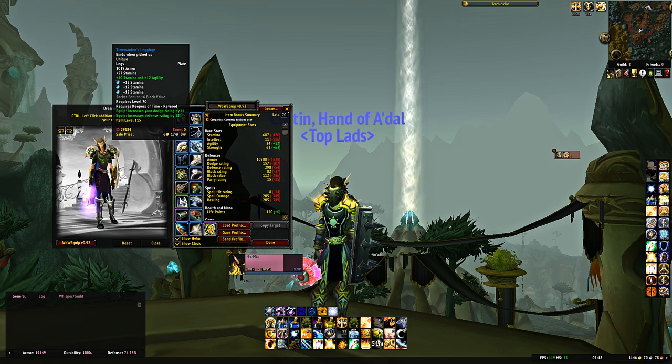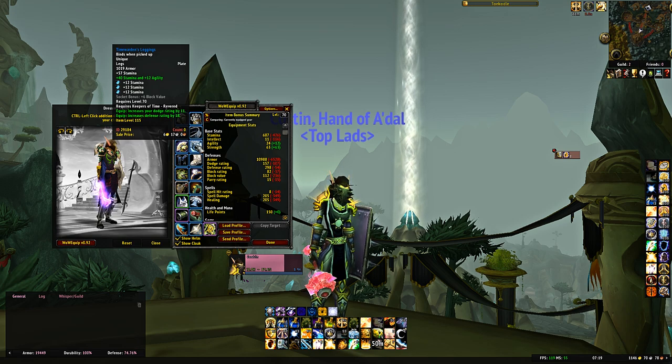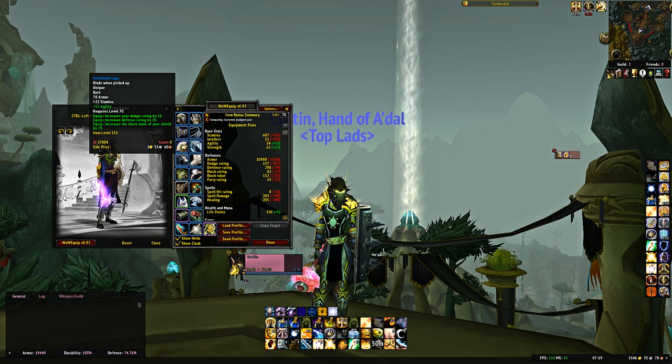For pants, Time Warden's Leggings from Keepers of Time Revered — two free gem slots, 47 stamina, 12 agility, 11 dodge rating, 18 defense rating. Really good pants, can't be replaced pre-raid.